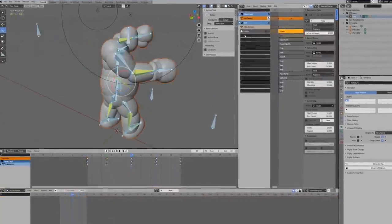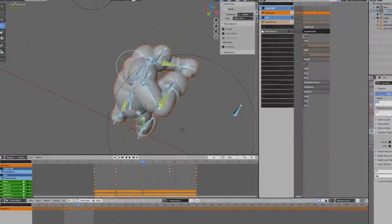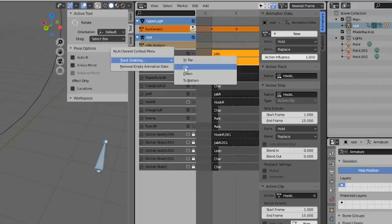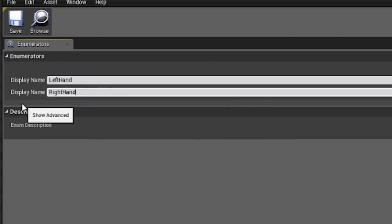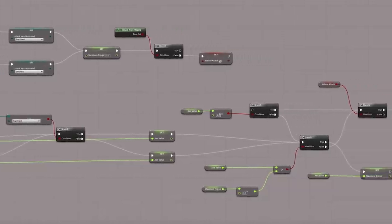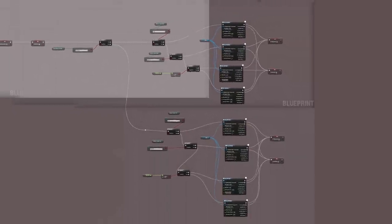Now that we finally have the rig working properly, we can continue where we left off last episode. I mirrored over the punch animations we created for the right hand to the left hand in Blender. I set up enum states that keep track of which hand is being charged up. This allows me to just run exactly what we had before as an attack system, and then just check which hand is being used, and then fire off the correct animation. The question is — will this all work?